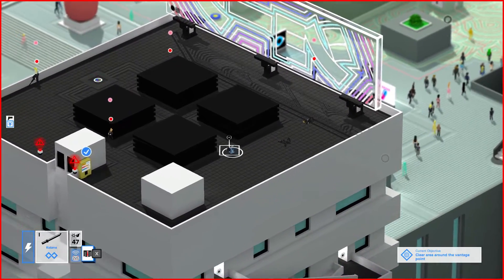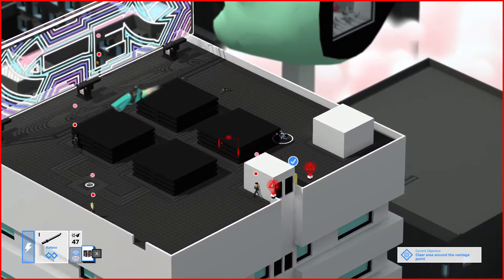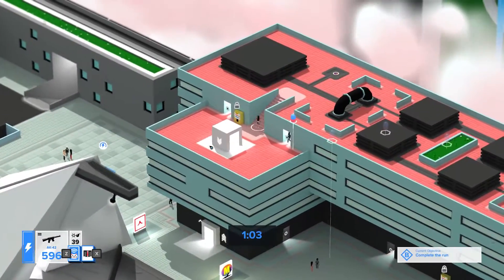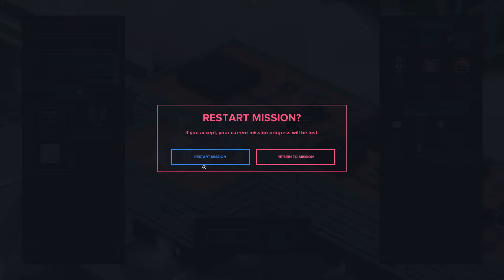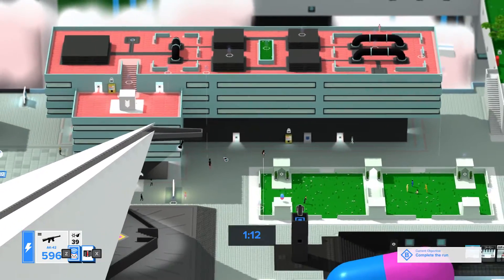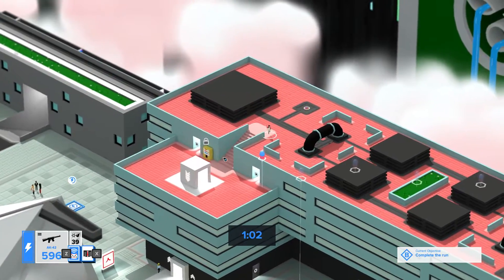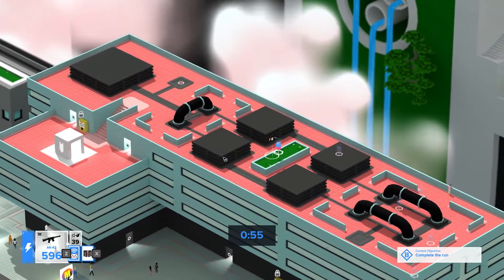The side missions themselves range from infiltration missions to assassination missions. There are even some parkour missions available in the game where you are tasked with collecting a certain number of capsules within a certain amount of time along a specific course. There is also a racing minigame. I found the parkour side missions to be quite annoying, to be honest. You aren't given a great deal of time to finish the course, and because of issues with the camera angles it can be difficult to see where the capsules are — especially ones hovering up in the air — forcing you to continually rotate your camera. If you don't perfectly collect all the points you are almost guaranteed to fail and have to restart over and over.